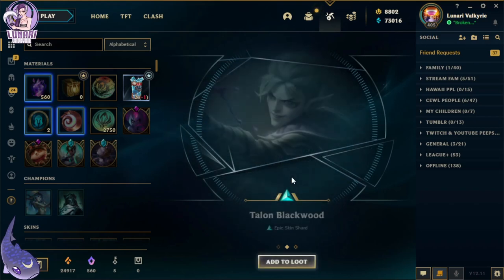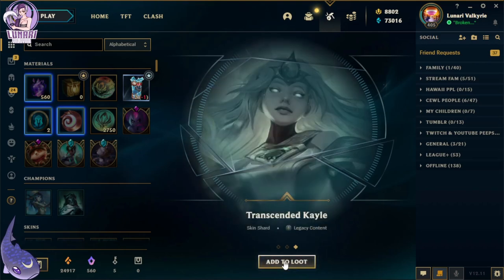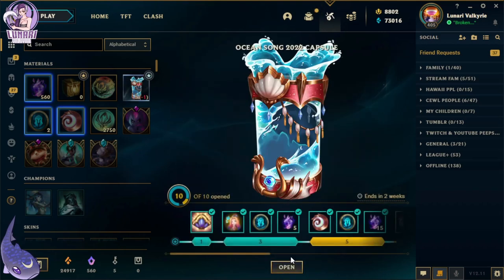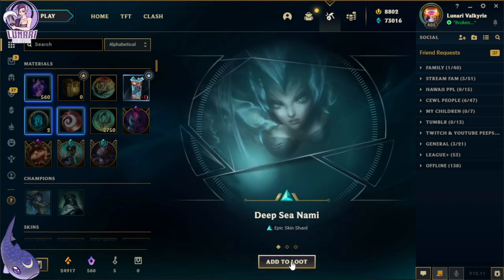We got Sheriff Caitlyn, Talon Blackwood, and Transcendent Kayle. This is our last one — let's see what we get. Oh, Deep Sea Nami — one of my favorites.